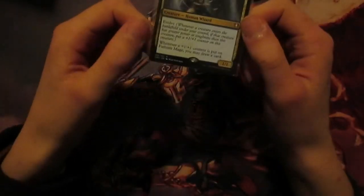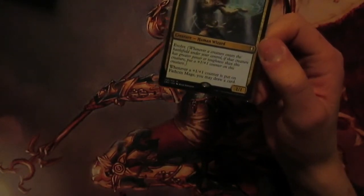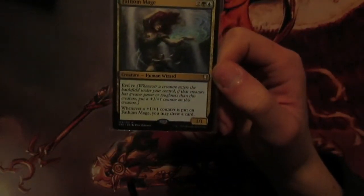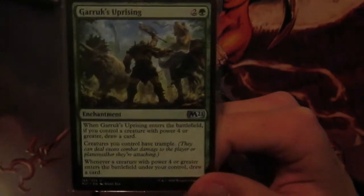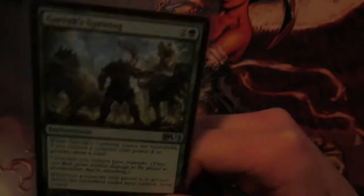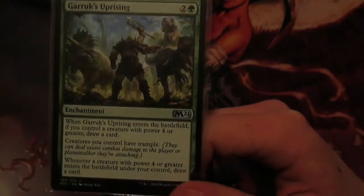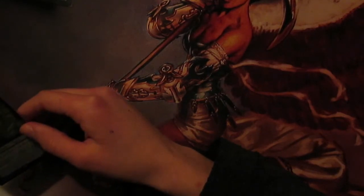Next up we have Fathom Mage. This has Evolve, meaning whenever a creature with greater power or toughness enters the battlefield it gets a counter, and whenever a counter is put on it you draw a card. This costs two, a green and a blue, and it's a 1/1. So when most creatures enter the battlefield this will get a counter and we'll draw a card. But after a certain point we won't be able to draw any more because there won't be any bigger creatures - however, with Roon we can blink this and draw more cards. Garruk's Uprising: whenever a creature with power four or greater enters we draw a card, and then creatures you control get Trample. This draws us cards for our larger creatures and also gives Trample, which is very effective to have on our smaller creatures.